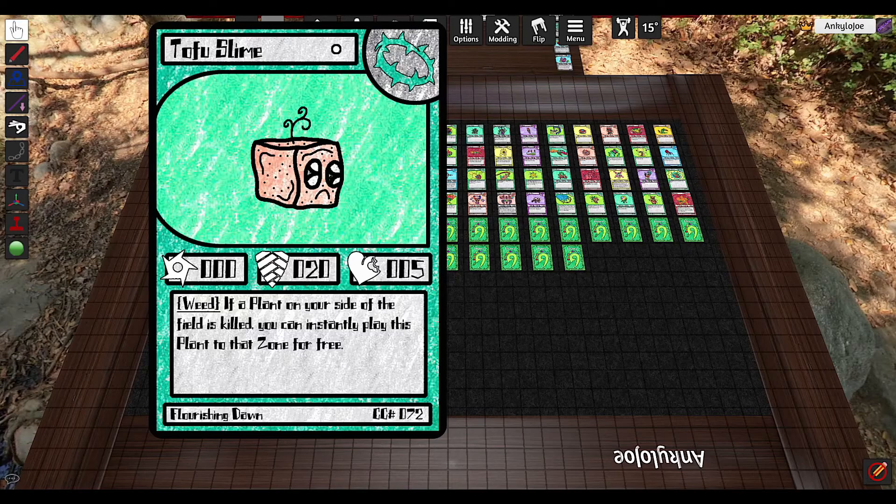Next up, we have Tofu Slime. Tofu Slime is a very useful utility card. If a plant on your side of the field is killed, you can instantly play this plant to that zone for free. So, you know, you play a weak level one or even a stronger level four — if it gets taken out and you have this in your hand, you just get to play it there. Most of the time it'll just die next turn, but if you get the chance to evolve it, or if you play it in front of something that just doesn't have more than 20 attack, then it can actually stall. It's really just used when you're getting hammered — you get to play a free plant and have it block to give you an extra turn to draw some cards and figure out what you're gonna do.